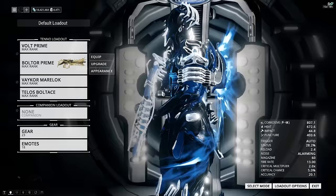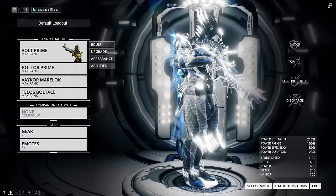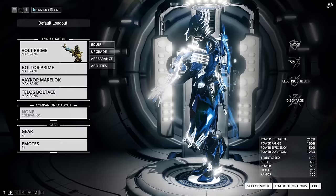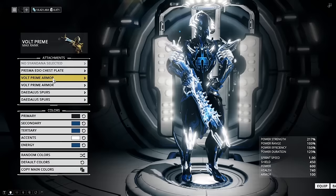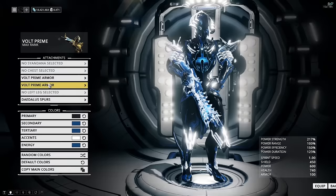In terms of the attachments, which is what really makes him look as awesome as he does, you have your Volt Prime armor for your left shoulder and your right shoulder, so there's no need to really change anything there. But let's go ahead and strip him off everything else and basically show you how he looks. He still looks pretty badass, pretty decent without any of those attachments.